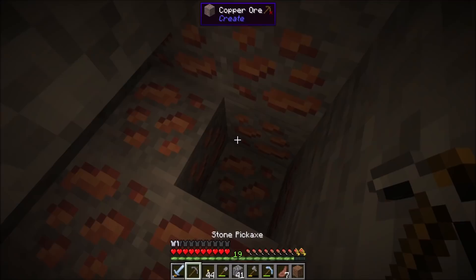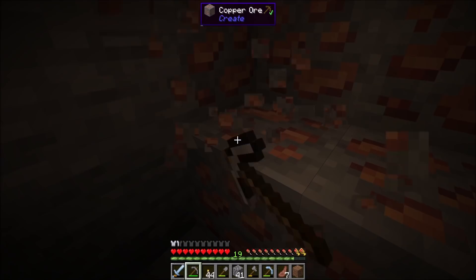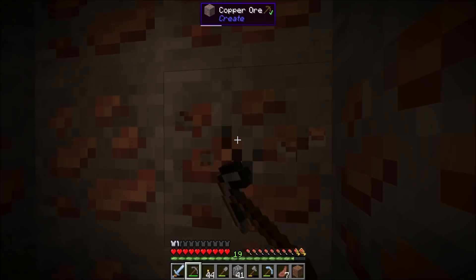Oh, you know what? Maybe I did do a quick drop-off. Maybe I dropped off the iron that I got already and I haven't gotten more since. Yeah, that might be the case. A whole bunch of copper and zinc so far. There's also iron around here, but like I said, I already dropped it off at my base. This is my second mining run, actually. Lots of good stuff being found.